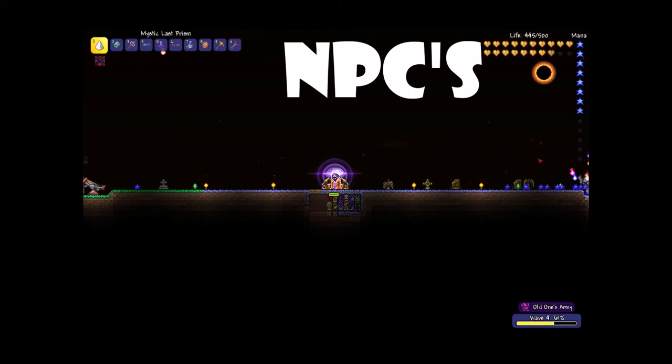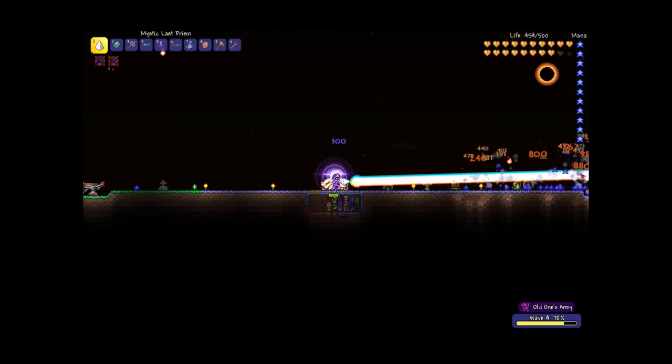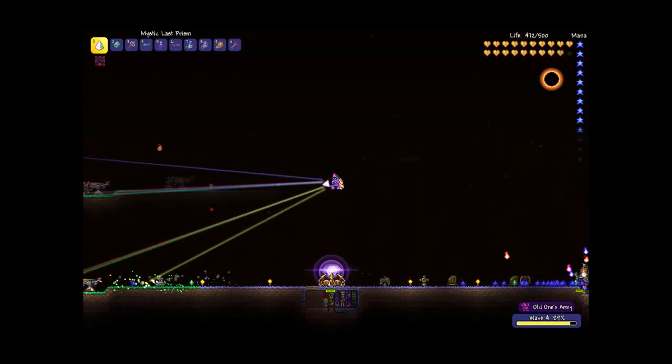We know of three NPCs at the moment: the mechanic, the witch doctor, and — as it actually says on the wiki — an unknown snail NPC, so that will be interesting.